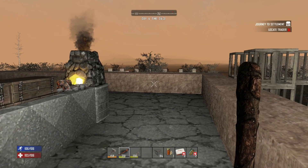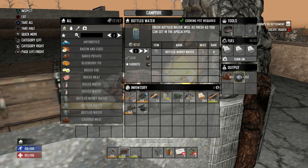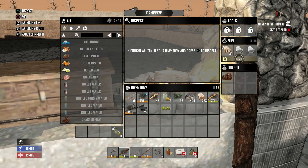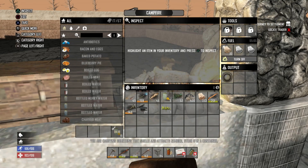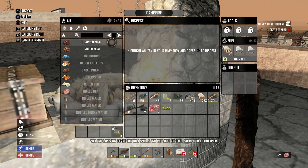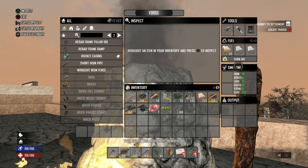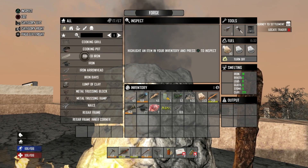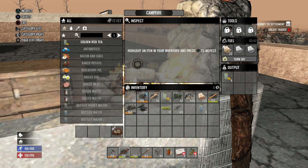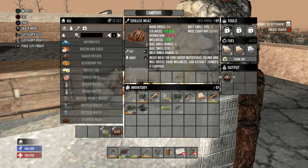We've got five goldenrod on us. We can make more goldenrod than that - let's make sure we're all stocked. Now let's eat this charred meat - I don't think I've got much choice. We could make a grill actually, couldn't we? We'll make more forged iron and get the grill in there. Grilled meat is pretty much the same as the charred but it doesn't make you quite as thirsty - I think that's basically it.